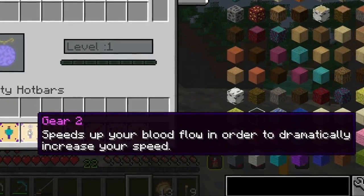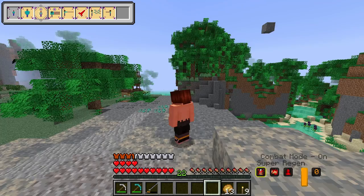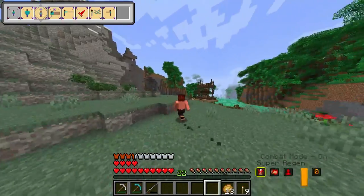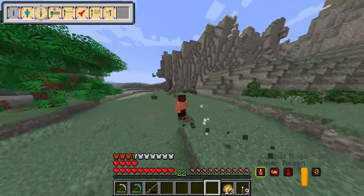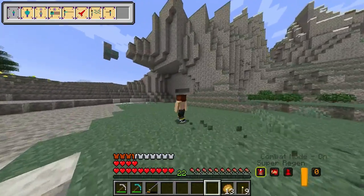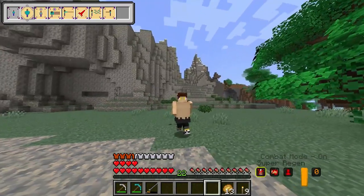Next up is Gear Two — speeds up your blood flow to dramatically increase your speed. My speed didn't get increased at all. Maybe it increases my strength as well, I really hope so. Because currently as a demon slayer, I've already counteracted every single ability this has given me. That's okay — at least now I don't take fall damage if I want to be fat.